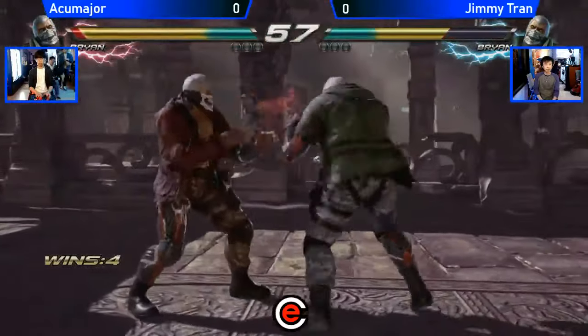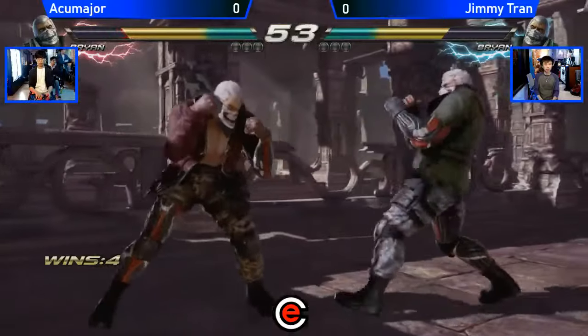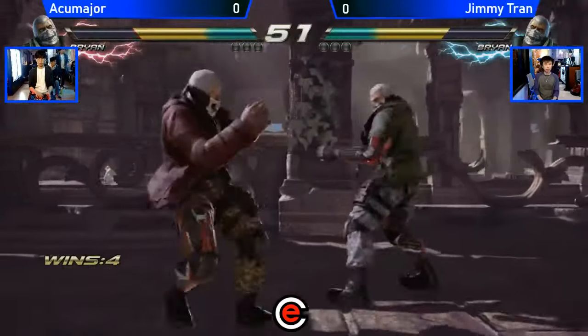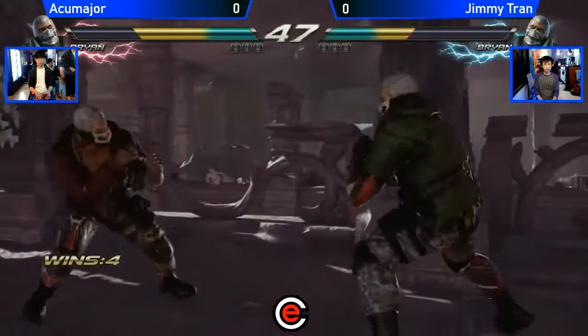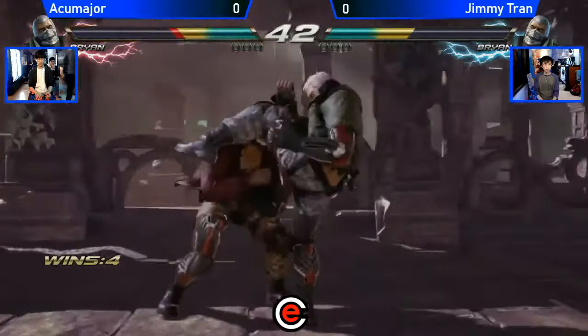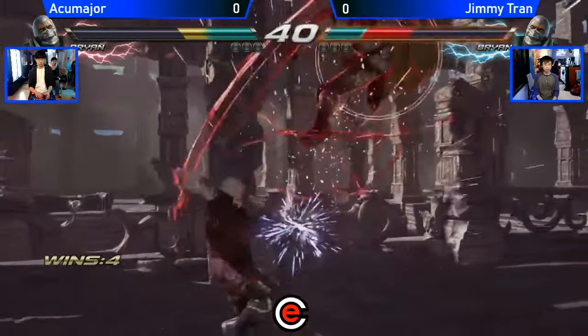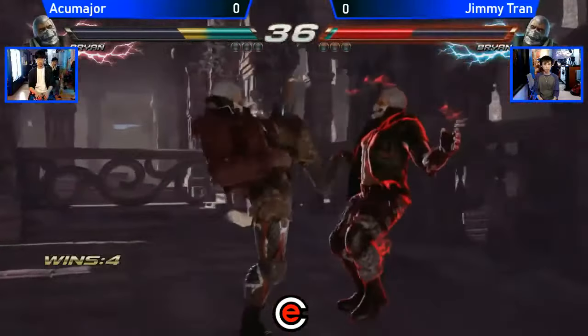I wonder what happens. Alright guys, I put both headsets on. So Accumager is going to be the red Brine and Jimmy is going to be the green Brine — the 1P color, even though he's on 2P.